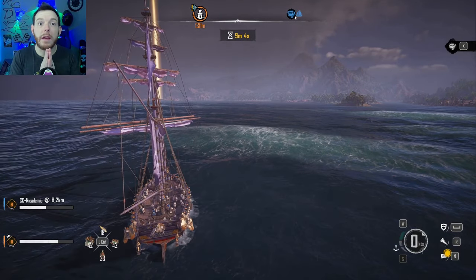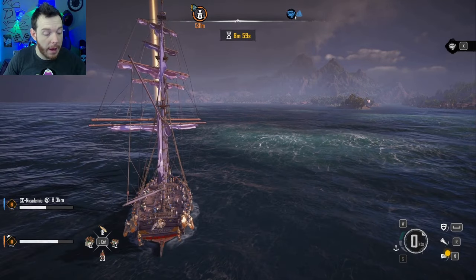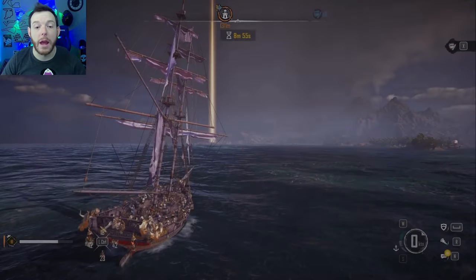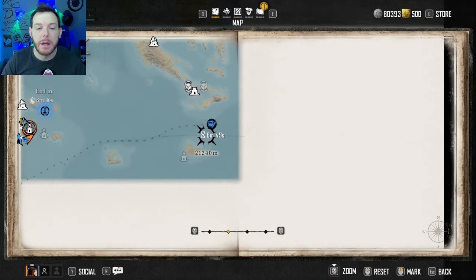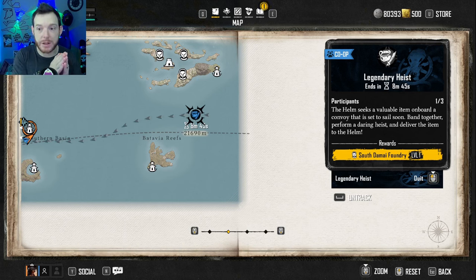One of the PvE co-op events just popped up — this is what you guys need to farm. I'm right in the middle of doing one of my gold routes with 1,100 pieces of eight on board, so I can't fast travel. But I've been waiting for days for one of these to pop up. What you're going after is the Legendary Heist Missions — co-op missions that only three people can join, and they pop up every so often.